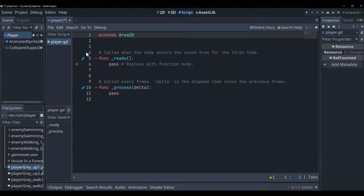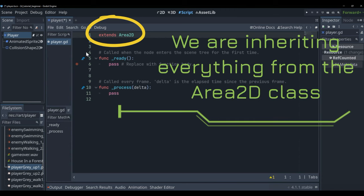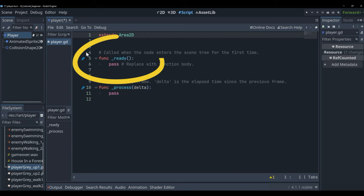The default node template gives you a few default functions. At the top it says 'extends Area2D', meaning this script extends the Area2D class and inherits all its functions and variables. The '_ready' function is called when the node first enters the tree and is essentially ready — it runs once at the start. Anything you want to happen only once at the start involving the player can go here.